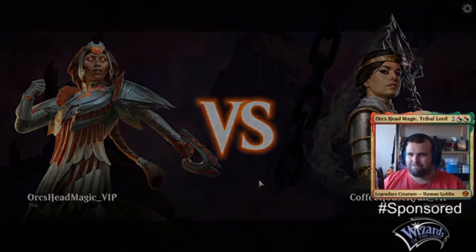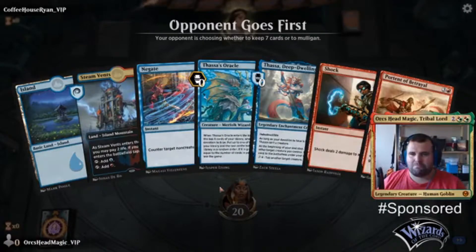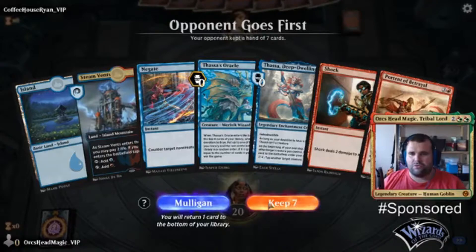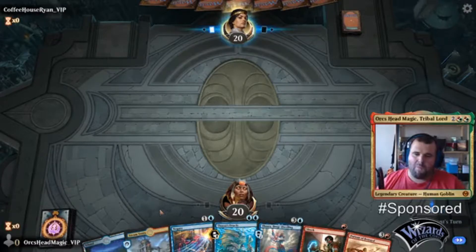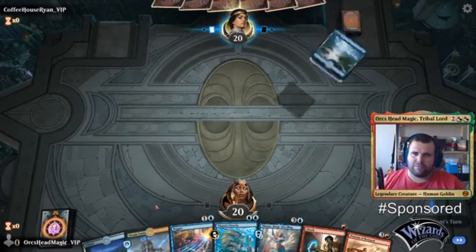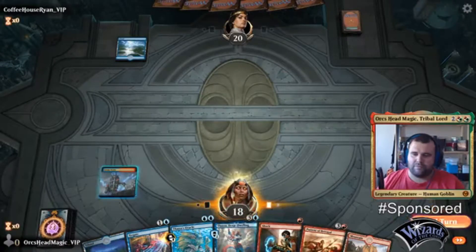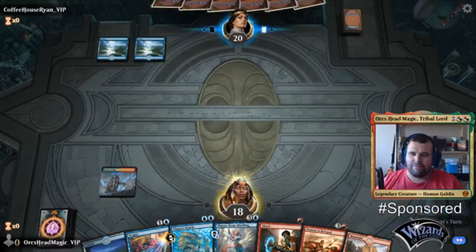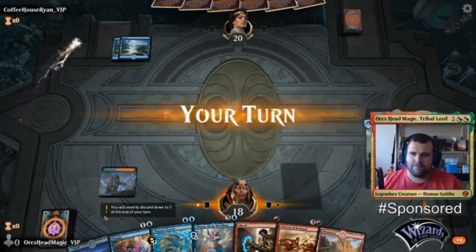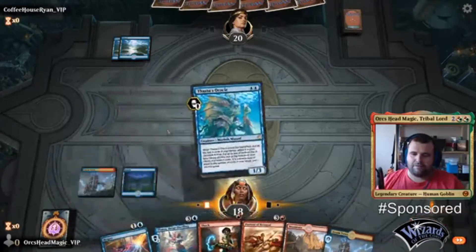Coffee house right in. We're going to keep. In turn, leave Shock up. Let's see if we can get the Oracle down. Okay, great.